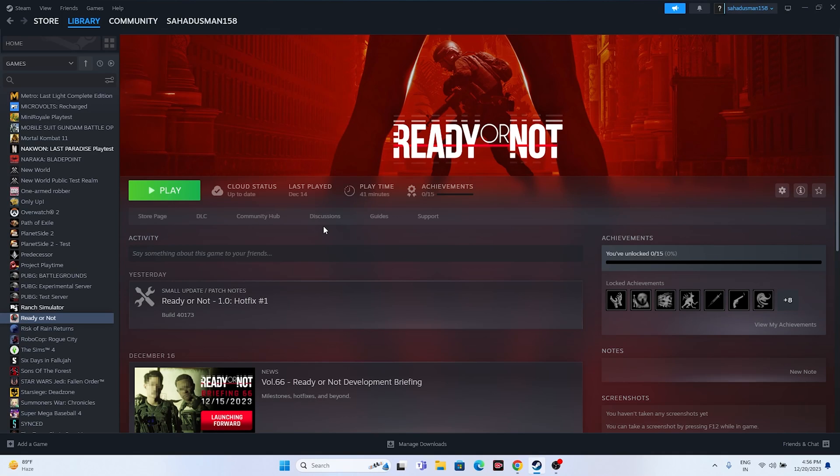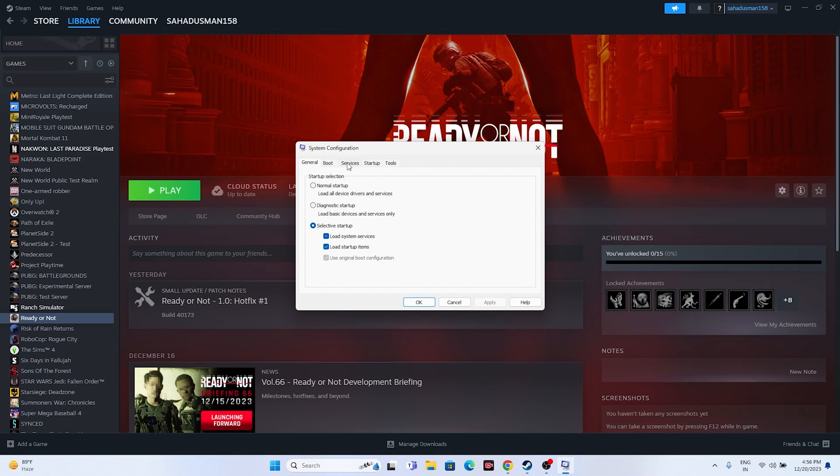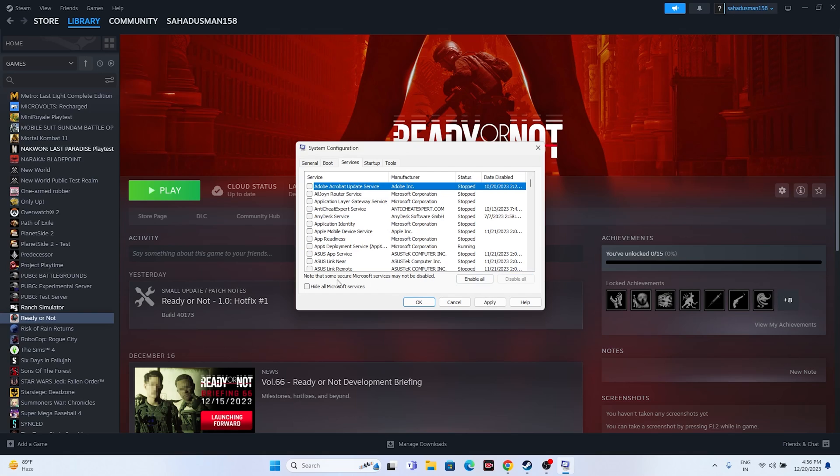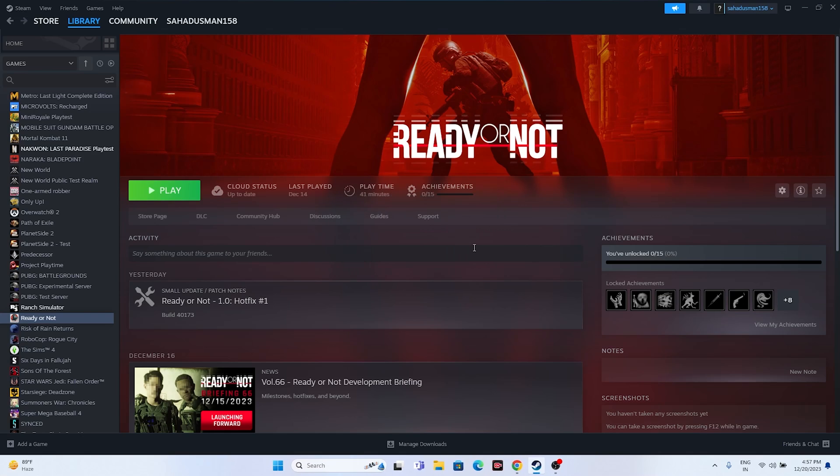Next, perform a clean boot. Go to System Configuration, then the Services tab. Check 'Hide all Microsoft services,' then click Disable All. Click Apply and OK, and when prompted, restart your computer. After the restart, try launching the game.